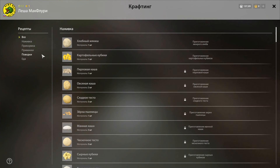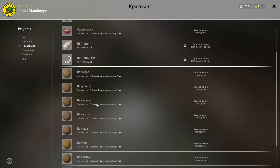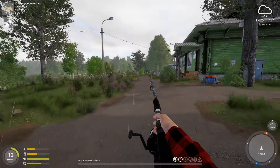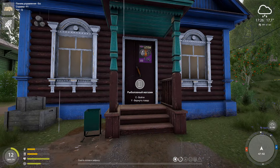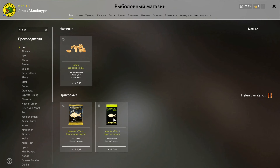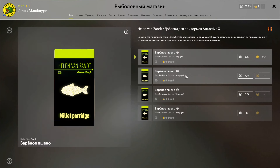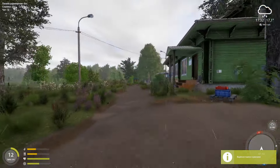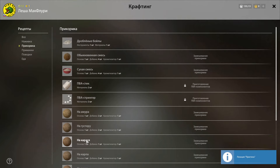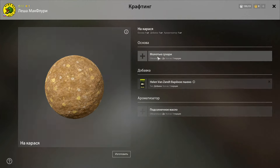Первый доступный рецепт — прикормка на карася. По клавише N переходим в раздел создания и проверяем ингредиенты: нам потребуются молотые сухари, варёное пшено и ароматизатор — подсолнечное масло. Находим их в рыболовном магазине. Важно: не путайте подсолнечное масло с продуктовым магазином — любой ингредиент для прикормки находится только в рыболовном магазине. Из продуктового магазина продукты идут для употребления, готовки и создания наживки.